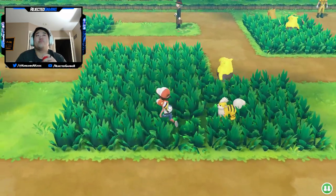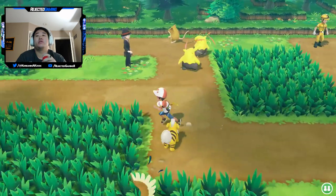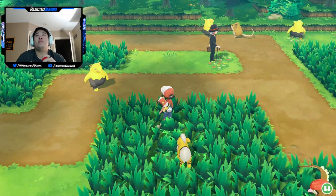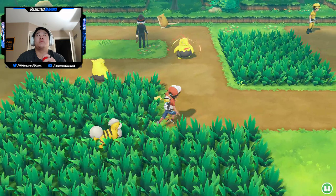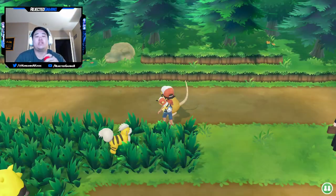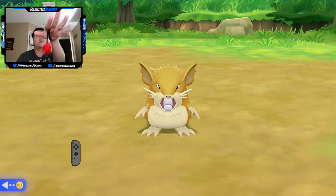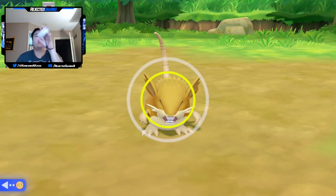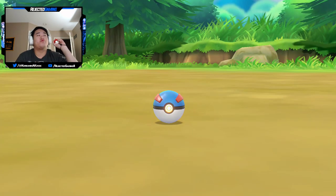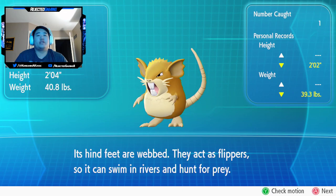I probably will just not mess with shiny hunting anything off camera for now. There's Raticates, Drowzees, Chanseys — nothing exciting here. I should probably catch this Raticate since I'm never going to want to later. Final Pokémon of the episode — got a noodle arm throw. I guess I just have to put the craziest throw on it. Raticate caught! Raticate's entry: 'Its hind feet are webbed. They act as flippers so it can swim in rivers and hunt for prey.'